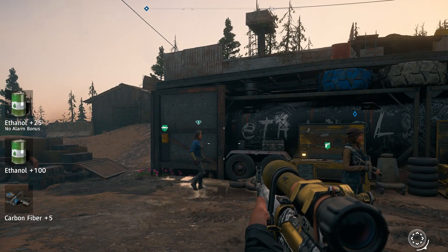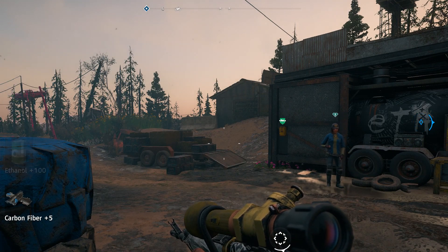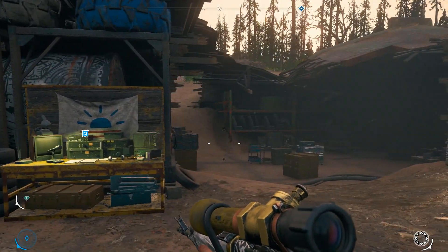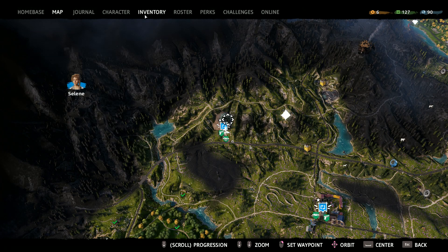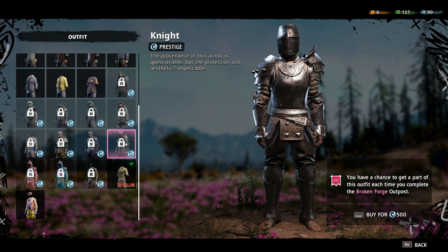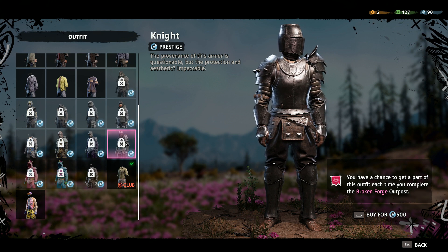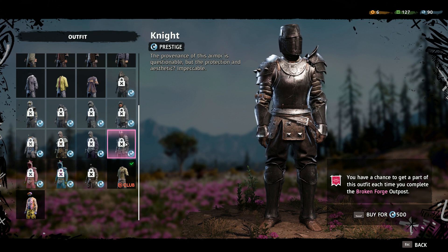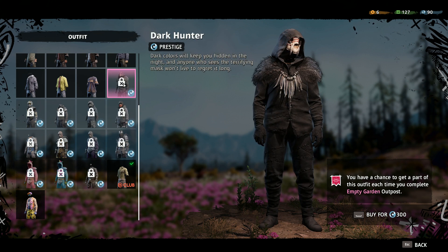We got some good ethanol — 125, that's pretty good. And over on the left we'll see our outfit bonus. No outfit bonus for this one. Which one is this? Broken Forge. So the Broken Forge outpost gets you the night stuff — I actually want that. I can either spend 500 Far Cry credits or I can relinquish the Broken Forge and redo it to try and get parts of the outfit. This is the one I really want — I think it looks dope. Very Far Cry Primal-y.